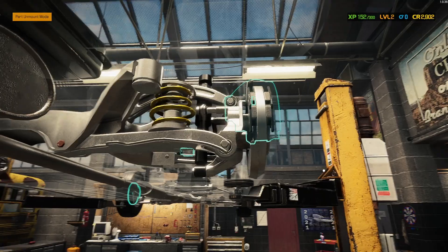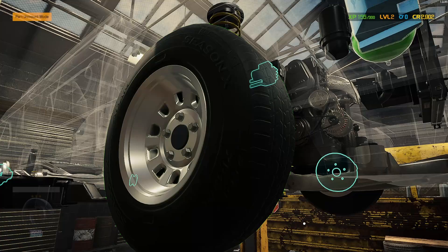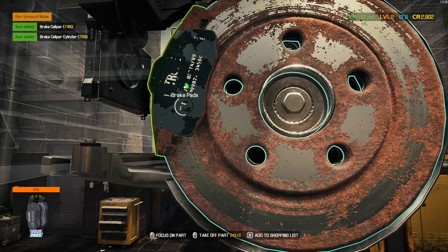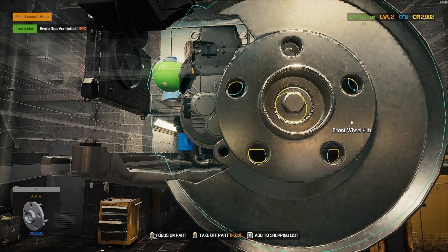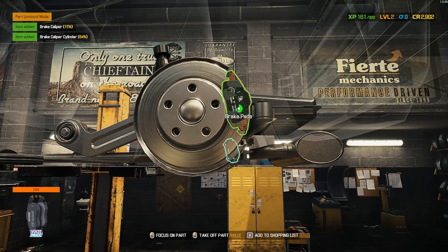The rest looks okay. Tire is off, caliper is off. The brake pad also looks a bit rusty, and so does the brake disc. Everything else looks good. Take off the wheel and the brake pad needs to be gone.